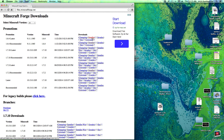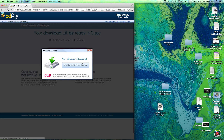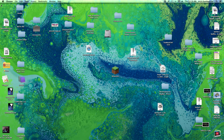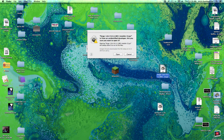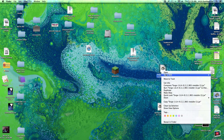Hit the installer download, which will take you to Adfly — cancel the ad — and your Forge installer will be in your downloads. Drag it out, then right-click the Forge installer and hit Open. Just hit Open to proceed.